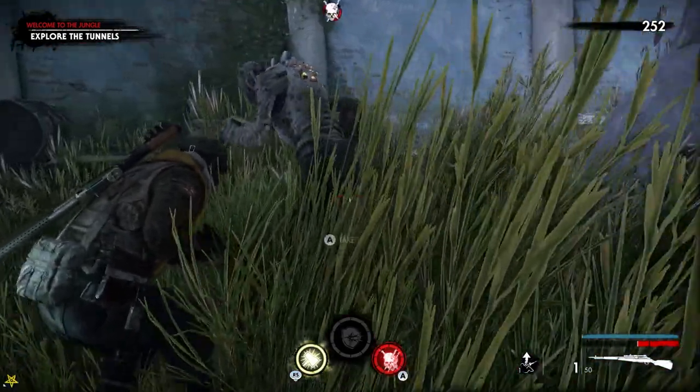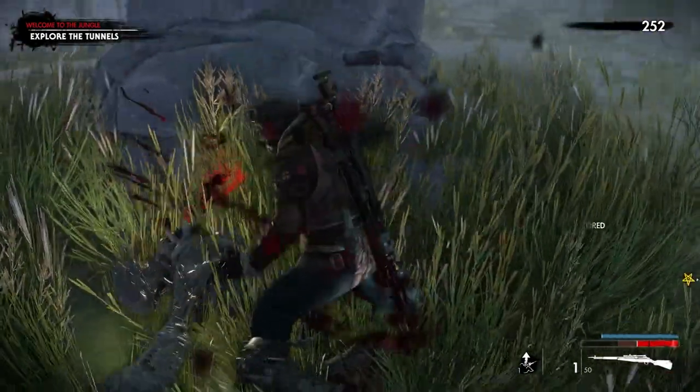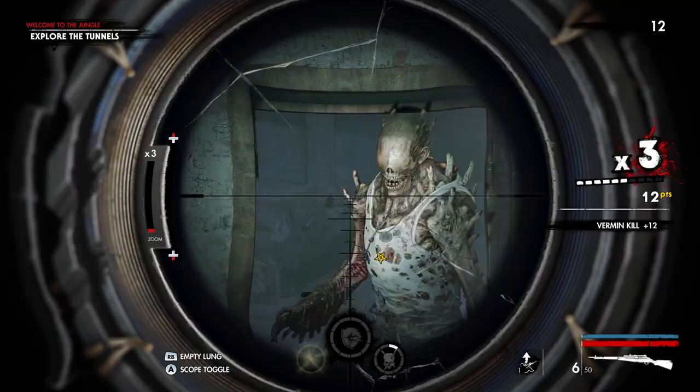There is one quick solution for taking one out, however. If you have a melee kill stacked up, you can pounce on a Screamer's back and finish it off quickly — if you're as quiet as a church mouse beforehand, of course. Shhh, stay quiet.